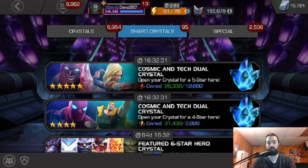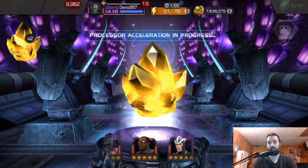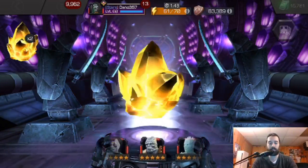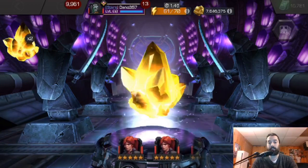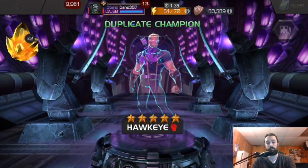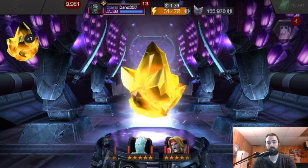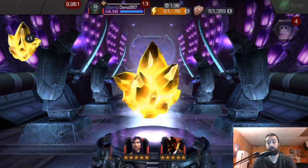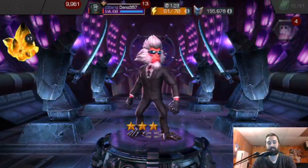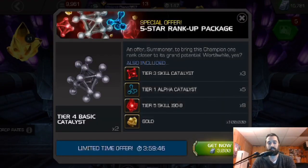Now let's move on to some crystals that are going to guarantee a sufficient number of stars, even if they do not yield the character we're looking for. The character we're looking for is Aegon. Would not mind Omega Red or Havoc from this crystal, but I need Aegon for Abyss and he has been avoiding me. I wouldn't have minded Hitmonkey; I like Hawkeye though, don't play him much anymore. Crystal number two for Aegon — there's the Hitmonkey! I like this dude — that's a pretty good pull, I'm not upset with that.